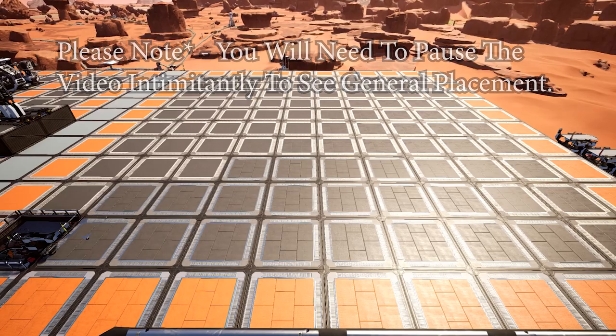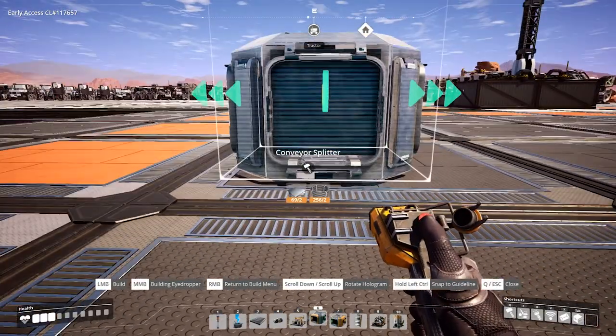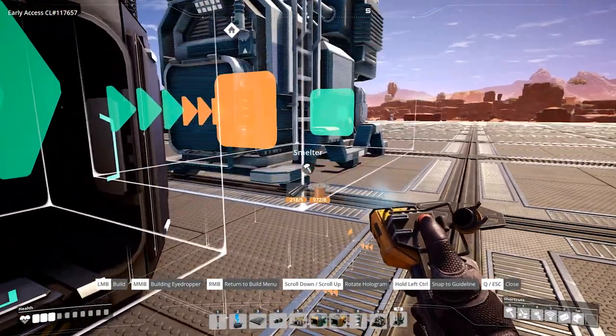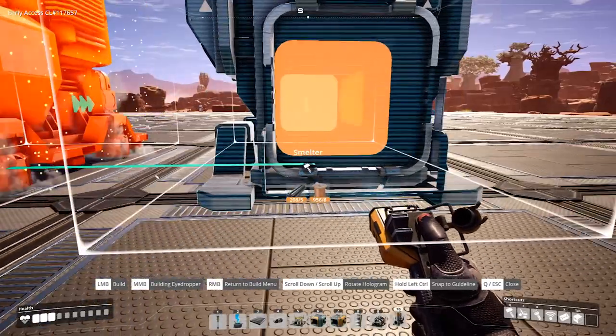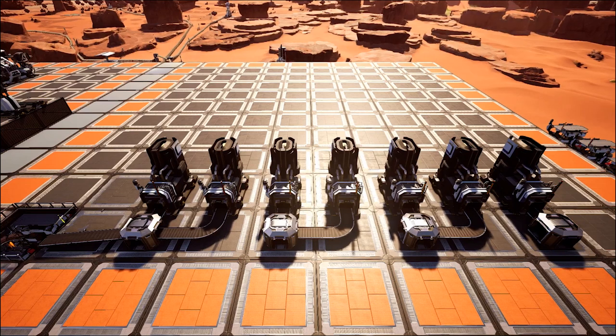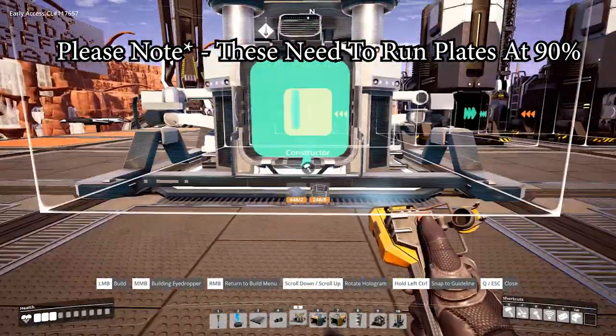First off, once you know where your iron is coming from, set seven smelters running adjacent to this line. Notice that I'm placing the smelters in the middle of each foundation block rather than next to each other — this is really important for later on. If you're running mark one conveyors, this means we need four conveyor lines in total: the first three lines split between two smelters each, and the last line with its own single smelter. The last five smelters are designated specifically for iron plates.